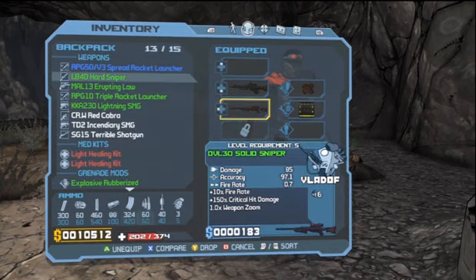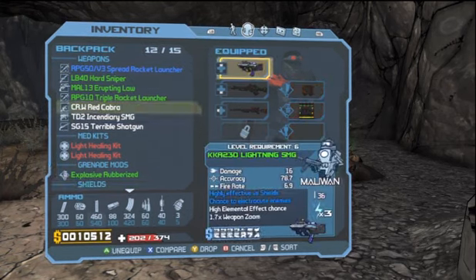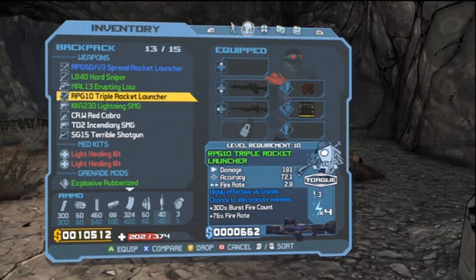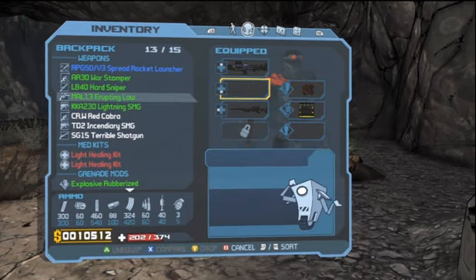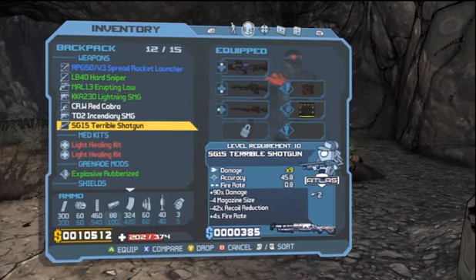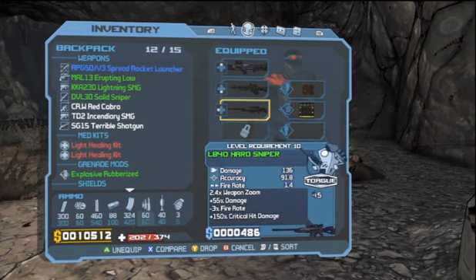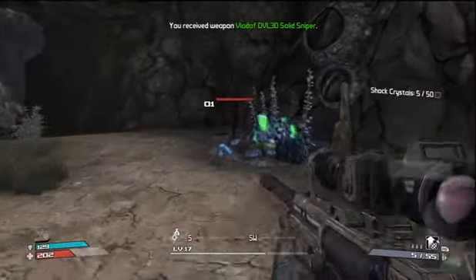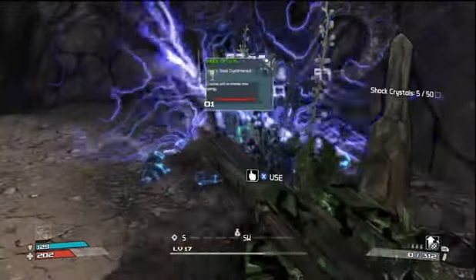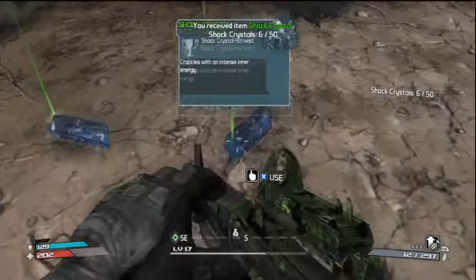You're going to spend a lot of time comparing and contrasting weapons you have in your inventory, which is why rescuing the Claptraps is so essential — because they give you more inventory space. We're definitely going to find them all in this series of videos. Once I complete the game and find all the Claptraps, I'll probably do a montage video on how and where to find all of them.